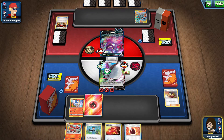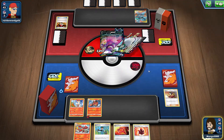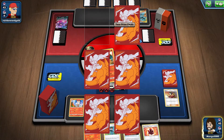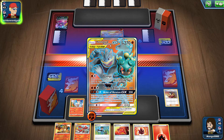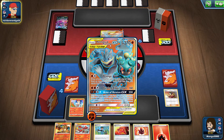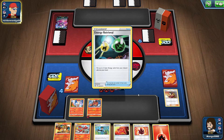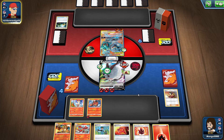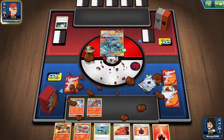Now we can start powering up some other people. We're gonna give Torracat a fire energy and keep going — we're doing great. We get our first two prizes: Charizard and fire energy. Machamp's in there — he might be able to do Revenge. That's gonna do a lot of damage to us. Even with our buffs, Dubwool's not gonna be able to take that one, so he might be in a little bit of trouble. Yep, that's too much — 210 will do it.